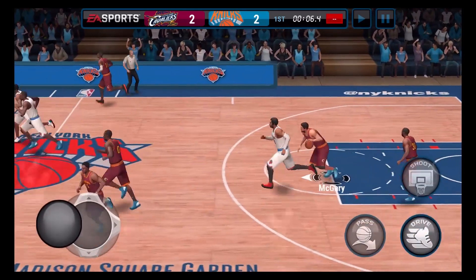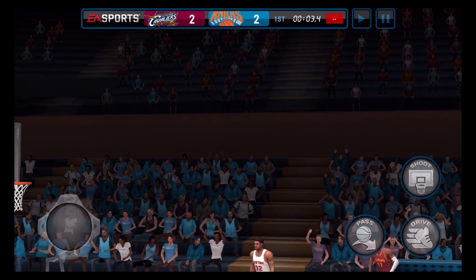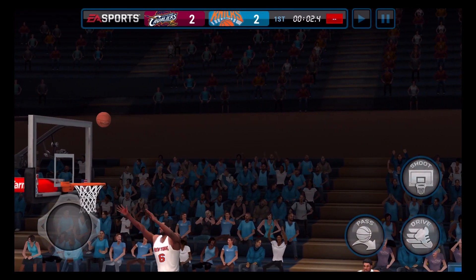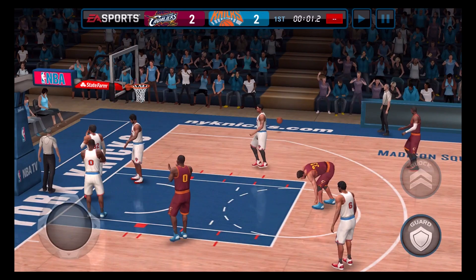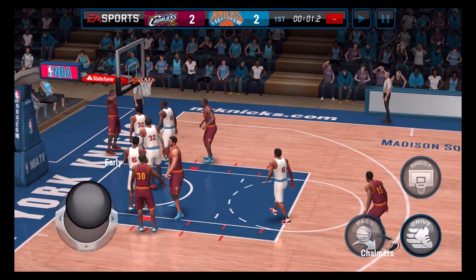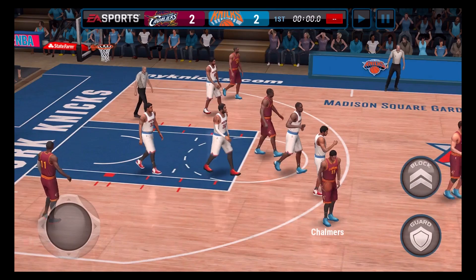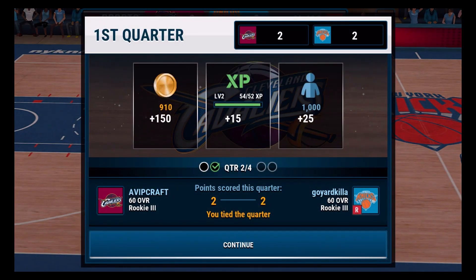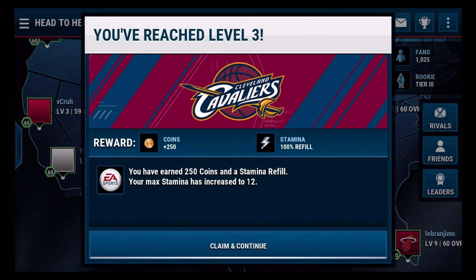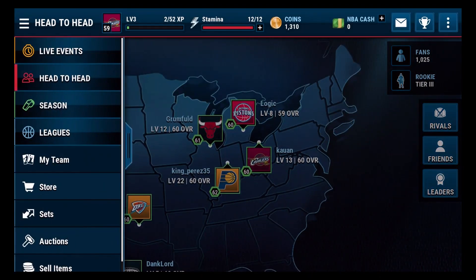Come on, buzzer. Pass it up — shoot that. That was almost a green release. It's my ball. Traumlord's open for three — pass it. I clicked it too late. Second quarter, actually. So you only get to play the first quarter. I've been promoted to Rookie, and these are all the things you get. You can also sell items.